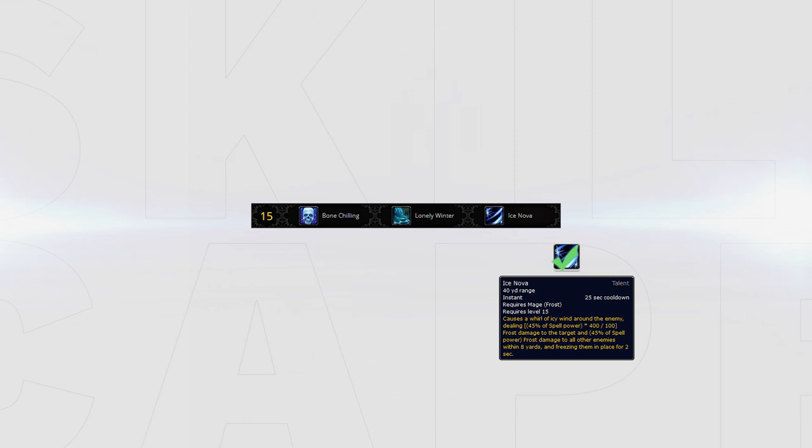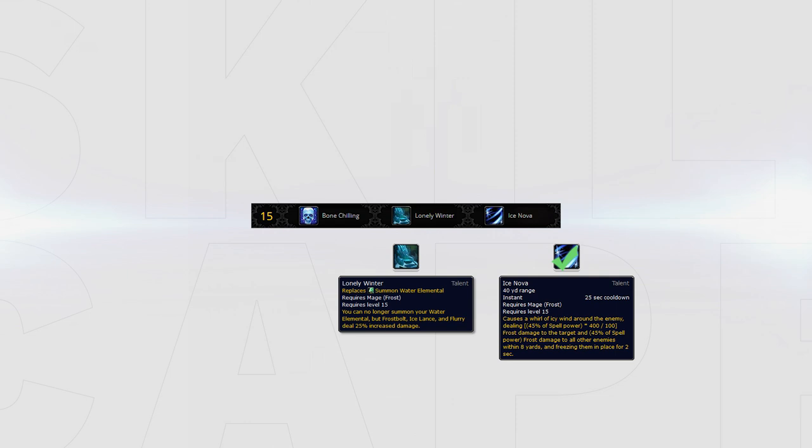If you are facing a comp likely to kill your pets, I would recommend playing Lonely Winter. Although Lonely Winter no longer increases your Orb damage, the increase on Flurry, Ice Lance, and Frost Bolt is still significant. I am expecting Lonely Winter to become the go-to talent as the seasons roll by, due to higher gear meaning higher damage, making it more valuable than the utility of Pet Nova or Ice Nova.